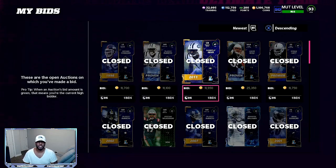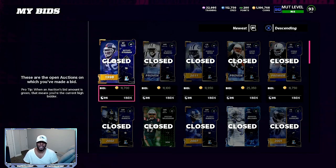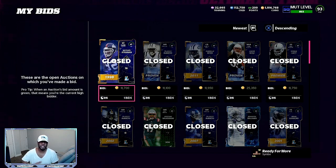So the first thing I've been doing to make coins — as you can see, we are up almost 575,000 coins from yesterday's video. We are at 1.1 million coins, and then we still have another 300,000 coins in the binder. What I've been doing is I've been creating the Justin Jeffersons. I've been sitting on the auction house later on in the evening when I feel like it's less competition, and I've been sniping pieces.